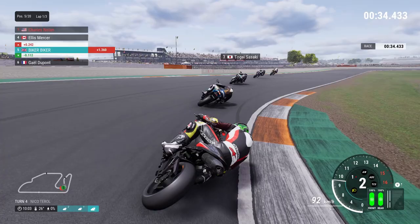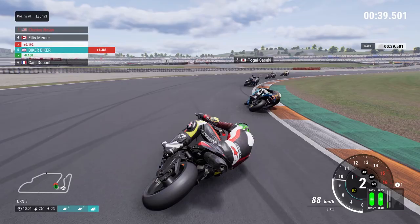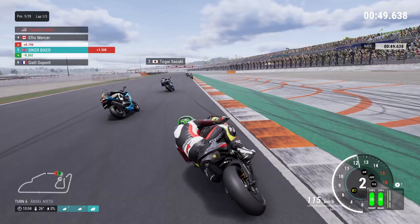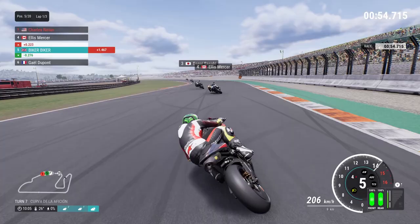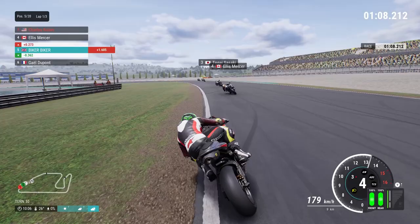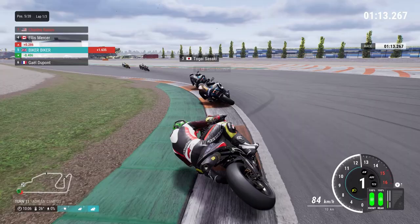That's Ellis Mercer going past. It's always interesting to see the names in here — I believe some are real people who work at Milestone, while others are probably generated to sound like they're from that country. We're attempting a move on Ellis but run a bit wide — a misjudged overtake on the green, though we haven't actually got a penalty for that. You just get an instant time penalty in this, like the old school MotoGP games. Charles Nolan seems to be pulling away.